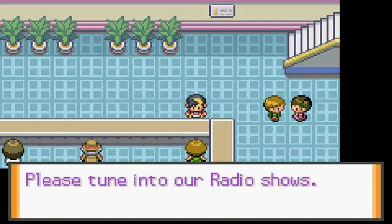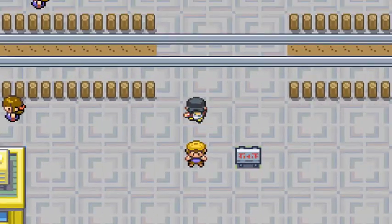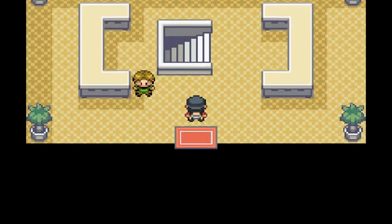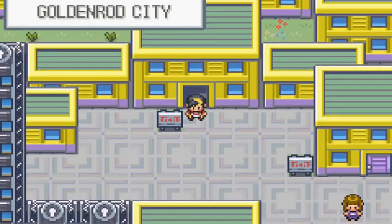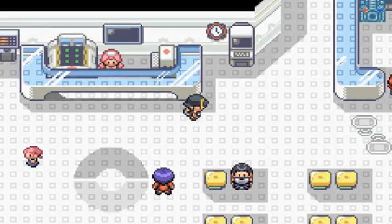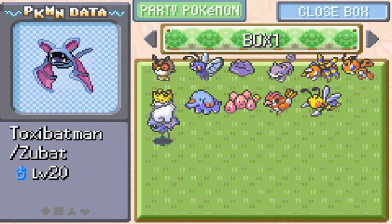Please tune into our radio shows - we will eventually. Now we're going to the underground path. This place is the Name Rater's house and the underground entrance. I wonder what trainers we'll find in here. Before we do anything, we need to get Toxic Batman back - he's become an integral part of our team. I'm hoping to train Shroomly more because we'll need it for the next gym battle. Let's deposit Sparkles and withdraw Toxic Batman.